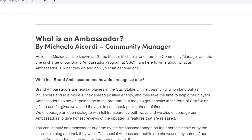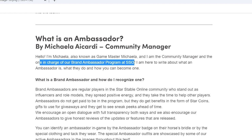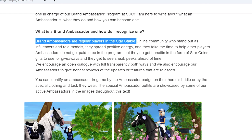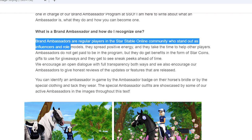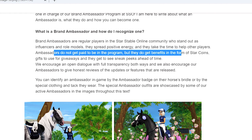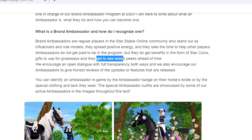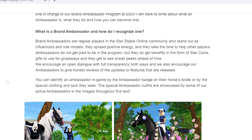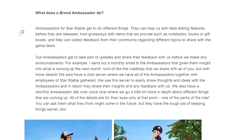The next section is: what is an ambassador? Hello, I'm Michaela, also known as Game Master Michaela, and I am the community manager and the one in charge of the brand ambassador program at Star Stable Online. Brand ambassadors are regular players in the Star Stable community who stand out as influences and role models. They spread positive energy and take the time to help other players. Ambassadors do not get paid, but they do get benefits in the form of star coins, gifts to use for giveaways, and they get to see sneak peeks ahead of time.